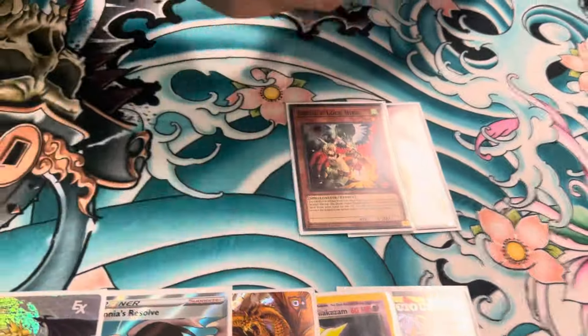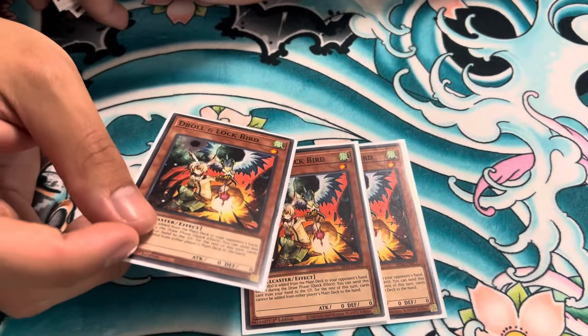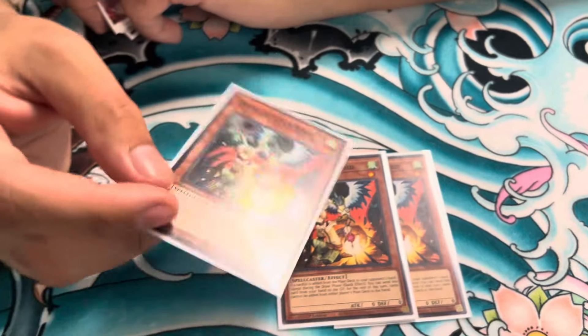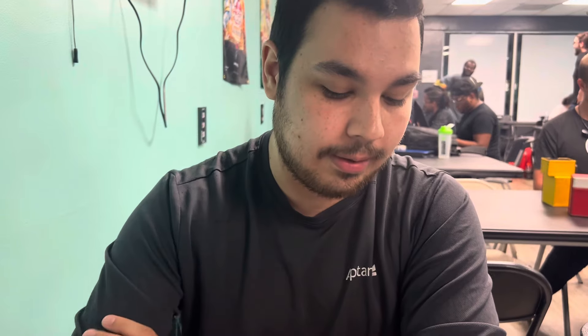The side deck — despite how I feel about hand traps — Droll was actually insane today against a Snake Eye player. They were playing the Kastira engine and going through the Herald played so horribly into this. It was like 'this won't kill them, not this alone,' however if you have a very good engine hand to crack through what they have — which is now essentially a crippled board — or even another hand trap like an Imperium, this is still gonna go pretty hard.